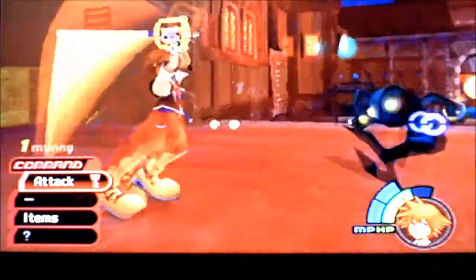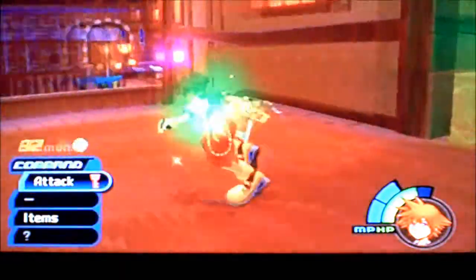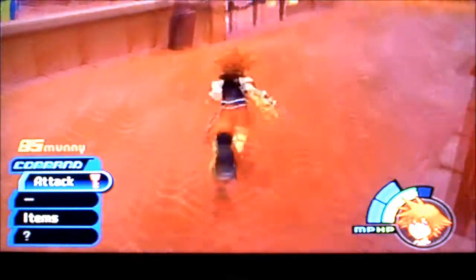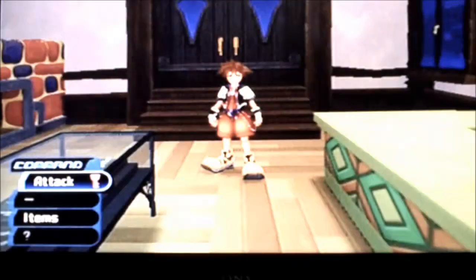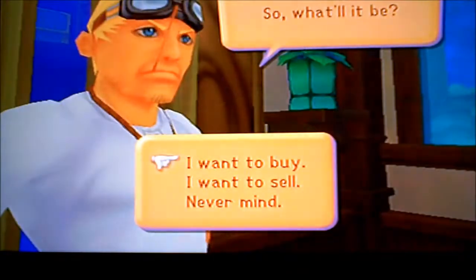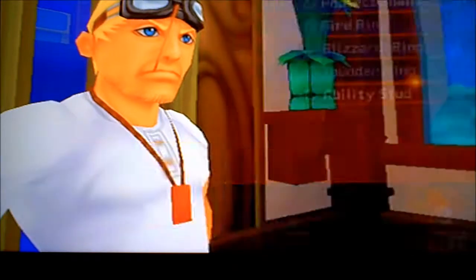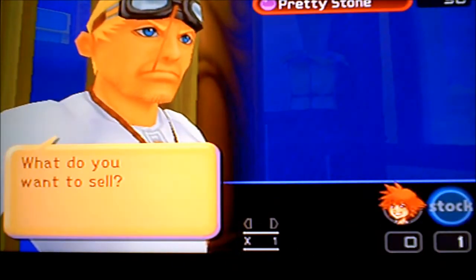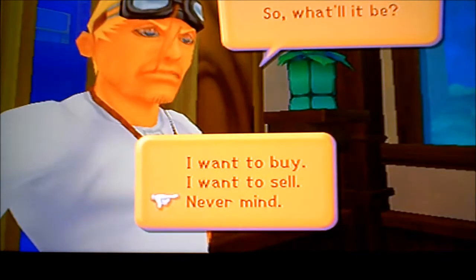We've searched the entire district and we cannot find Leon yet, so we're going to actually head back to the item shop. I don't think I can buy anything yet with only the amount of money I have. Let's see if we can buy anything from Cid real quick — actually no, we cannot. Let me see if I can trade in something. I have the pretty stone, which I don't really need, so I'll sell that.